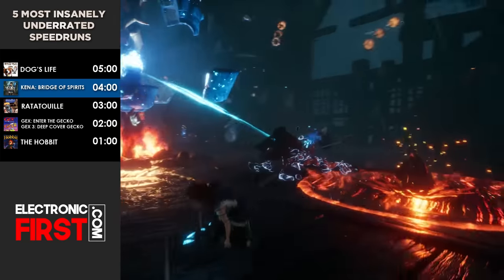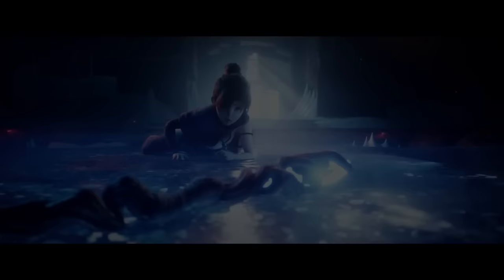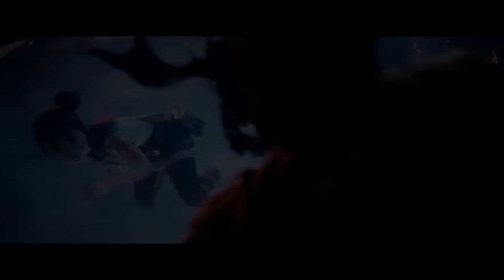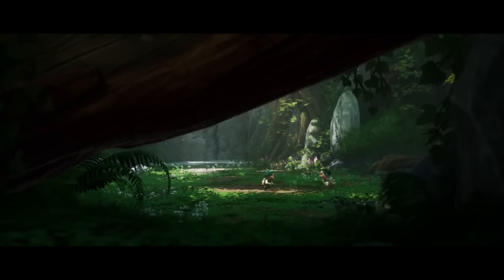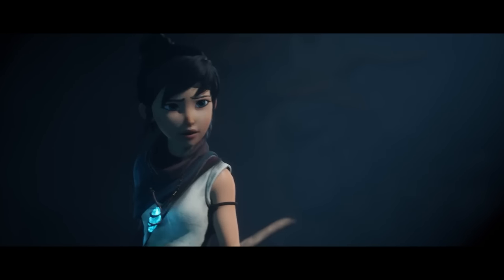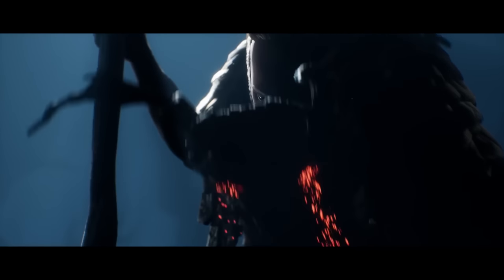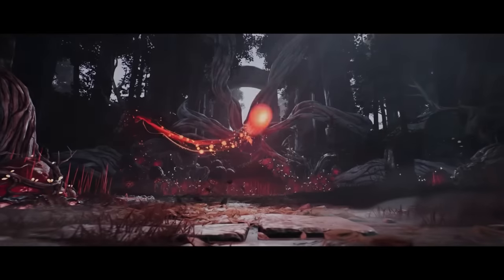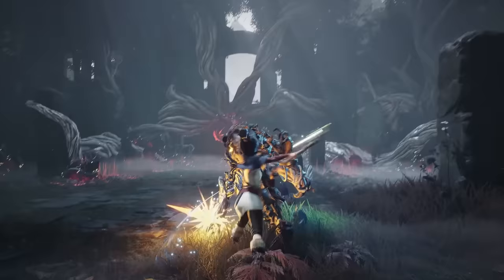Number 4: Kena Bridge of Spirits. Kena Bridge of Spirits is a charming indie game visually and narratively inspired by Disney and Pixar, and mechanically inspired by Dark Souls. The game follows the story of a young spirit guide named Kena, as she embarks on a journey to uncover the mysteries of an abandoned village and help restless spirits move on to the afterlife. From dense forests to ancient ruins and ethereal realms, Kena encounters benevolent and malevolent spirits while uncovering a dark force haunting the land. Adorable friendly spirits, unfittingly known as the Rot, also assist Kena in battle.